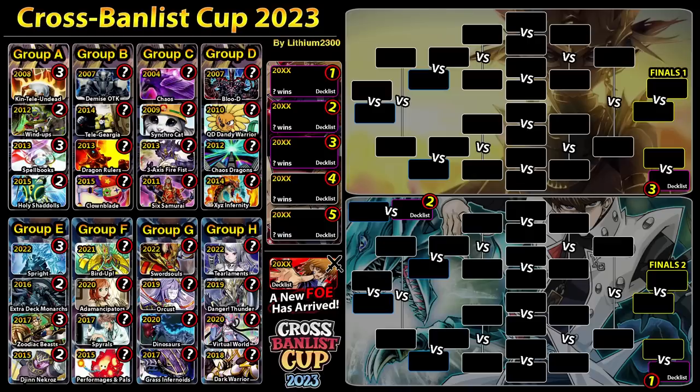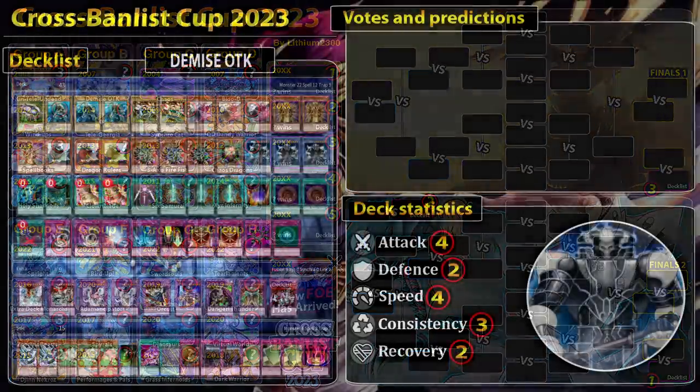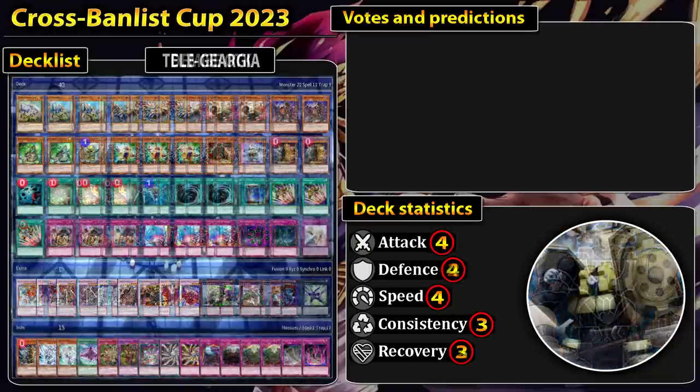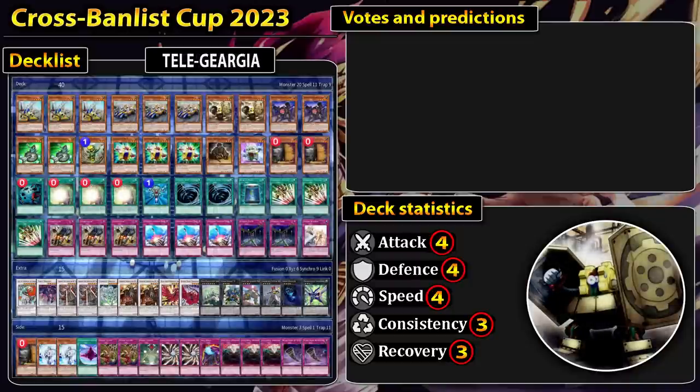Going first was super crucial in this matchup — going first results in 3, 4, 5 draws with Barrier and traps against Unicore or Djinn Lock Pass. Unicore Pass feels stronger — a 2300 beat-stick is ridiculous. Next matchup: Group B, upper bracket — Demise OTK versus OCG Geargia, the Tele-Geargia. Geargia Karakuri. Guys, that's it. Thanks so much — feel free to leave a comment or like if you enjoyed the video. Peace.